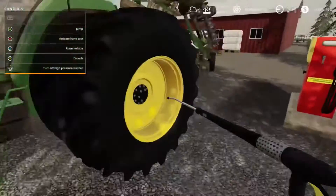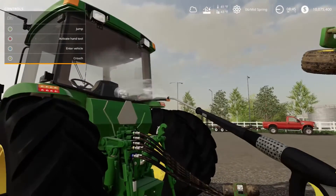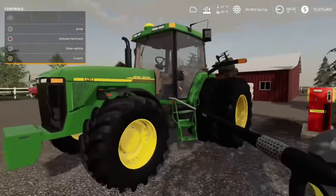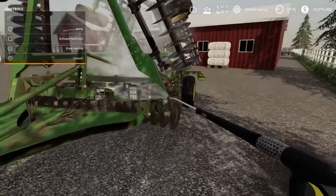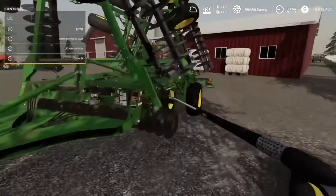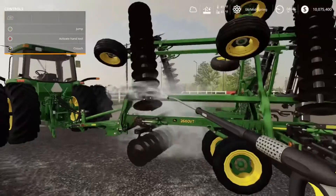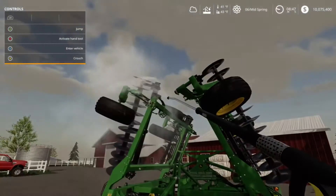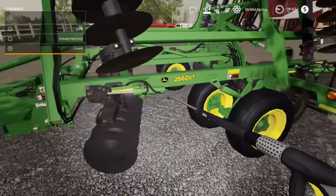We're gonna get the A410 washed up and the disc washed up. There's a warning saying it's dirty — I think we need a sticker for it or something, whatever, it's fine. The disc is very dirty too. We're gonna get it washed up — doesn't have to be spotless, just get it cleaned up.